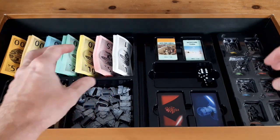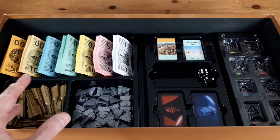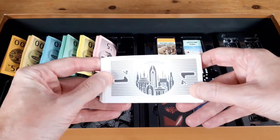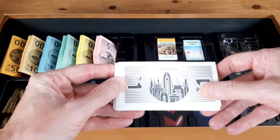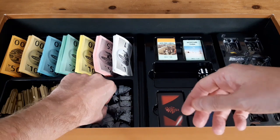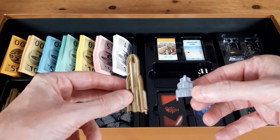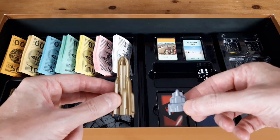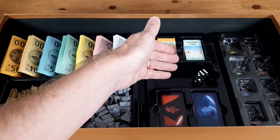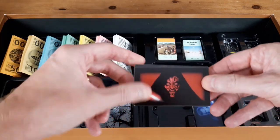Your classic Monopoly tokens and cards have all just been given a Star Wars theme. Here's the money — we've got galactic credits with a Coruscant scene on there, with all the different denominations. For the houses, you've got these little Coruscant buildings done in silver, and then the hotels when you upgrade are these big skyscrapers done in gold, which is a nice touch. You've also got a couple of standard six-sided dice — no change there.